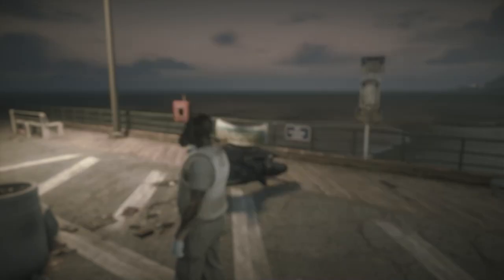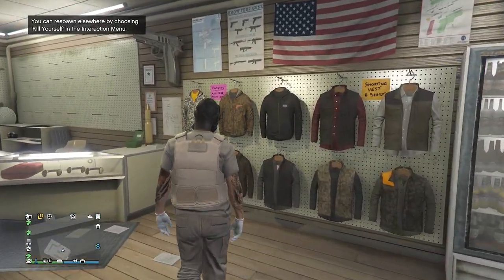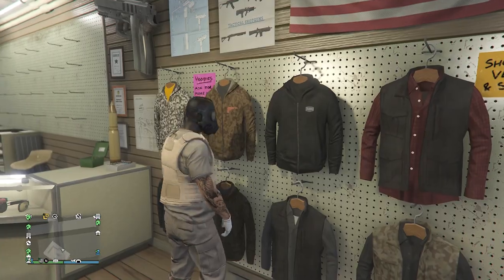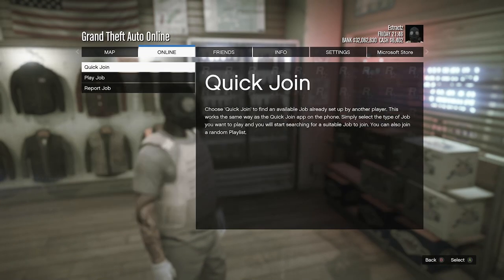Now we're just going to head over to the gun store. Once you've made it there, go to the top section, hit edit saved outfits, and save this outfit on any slot you want. After you save the outfit, back out of your tops and we're going to start up a job.